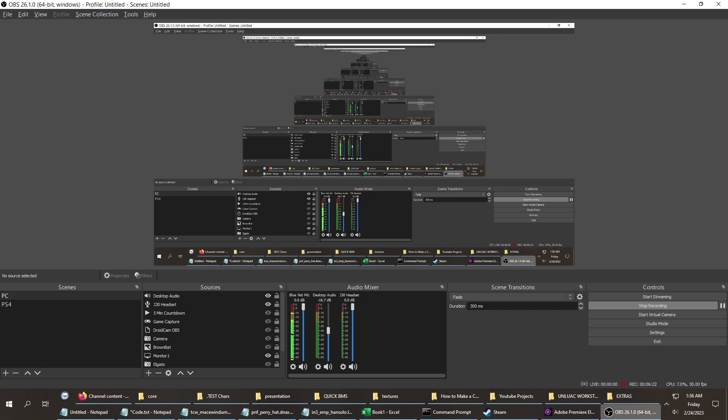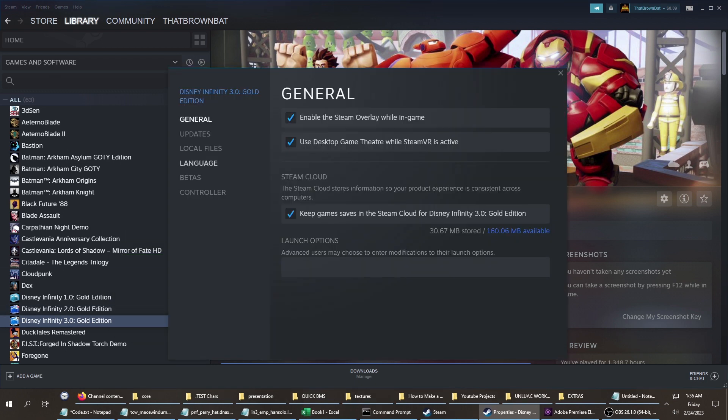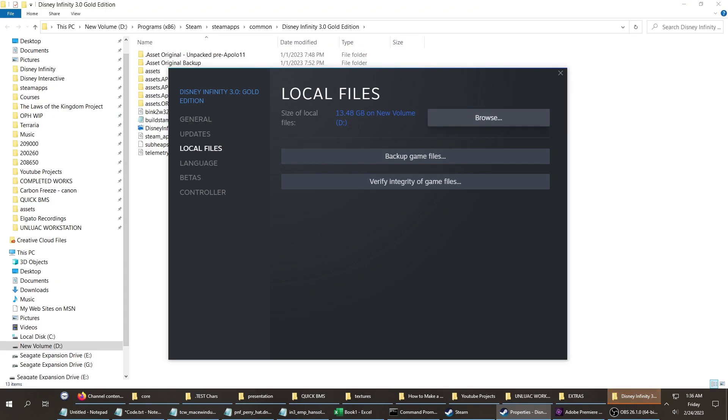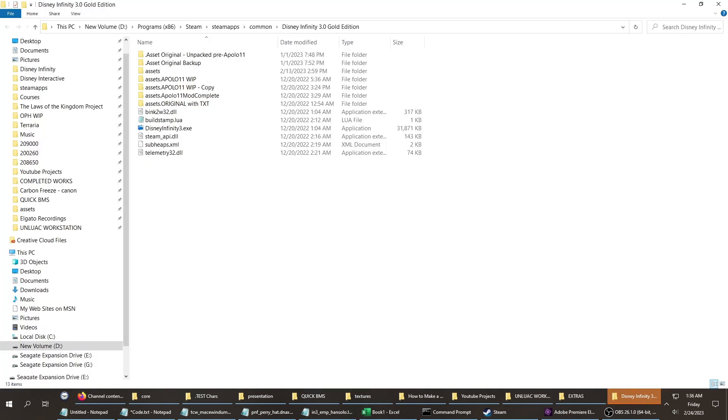The easiest way to get to your assets folder: right-click on the game in Steam, go to Properties, then Local Files, then Browse — and that takes you right to it. It opens in your bottom bar. Go into the assets folder.